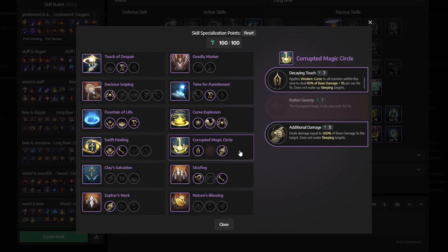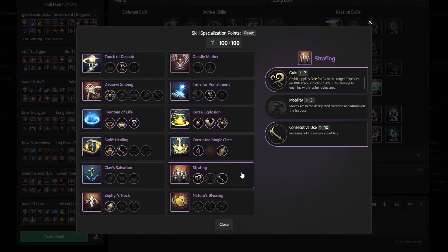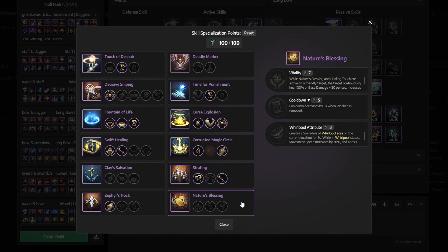For corrupted magic circle get decaying touch and additional damage. For strafing get the gale and consecutive use. And finally for nature's blessing don't get anything.